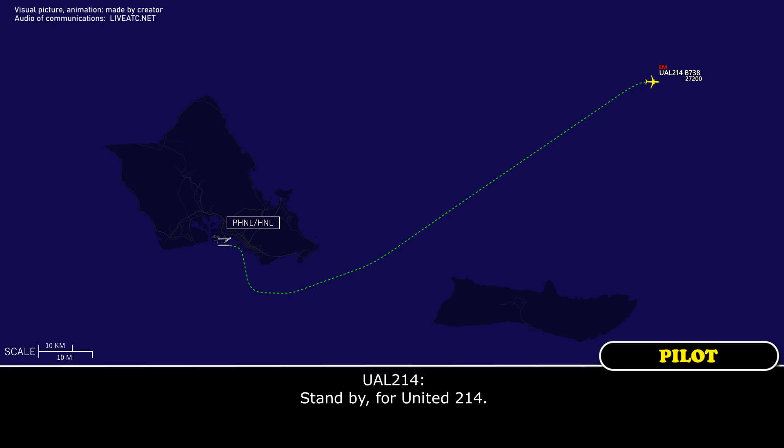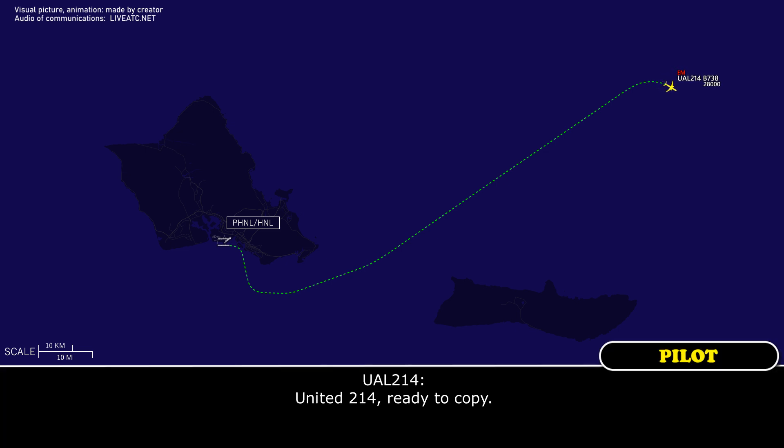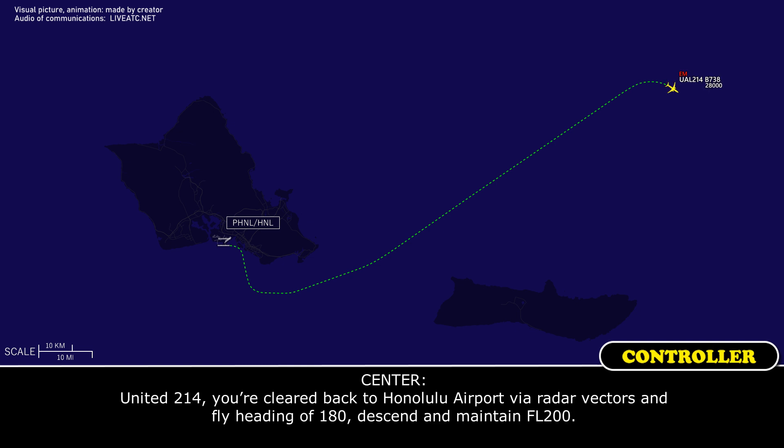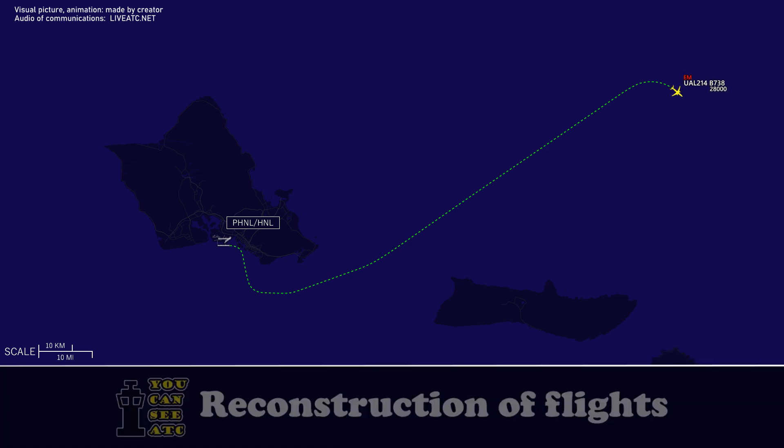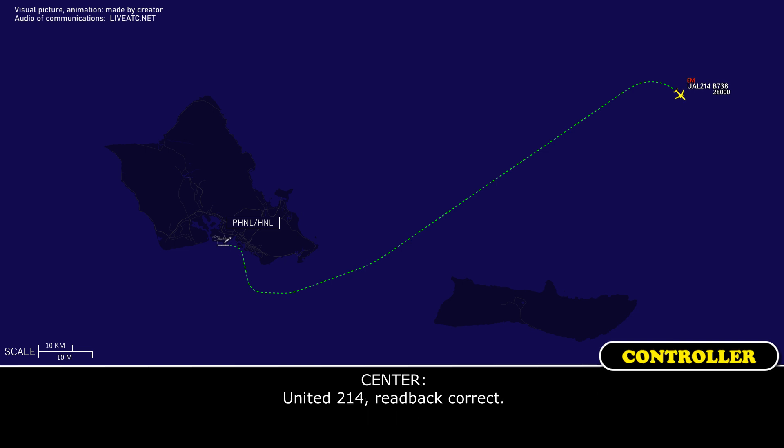Stand by for United 214. United 214, just take your time. United 214, ready to copy. United 214, you're cleared back to Honolulu airport via radar vectors and fly heading 180, descend and maintain flight level 200. United 214, cleared to Honolulu airport via radar vectors heading 180, descend and maintain 200. United 214, readback correct.